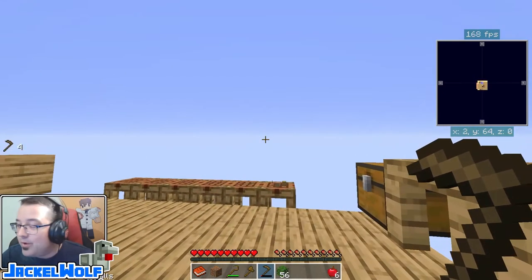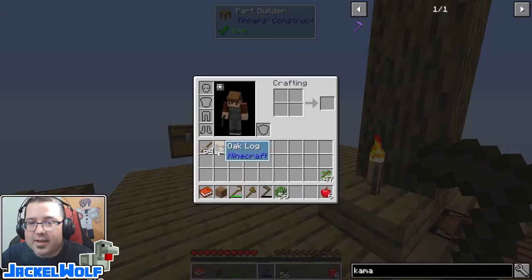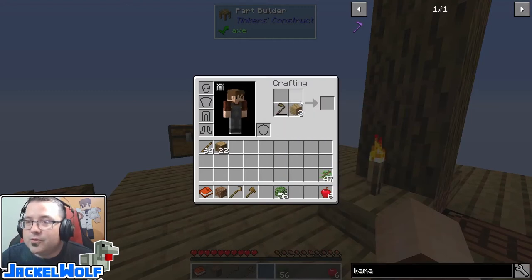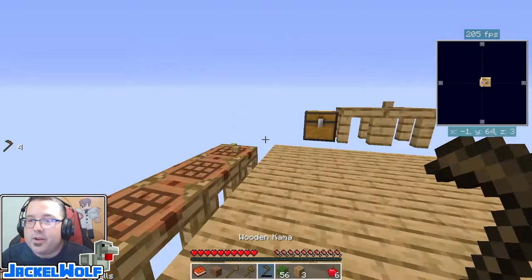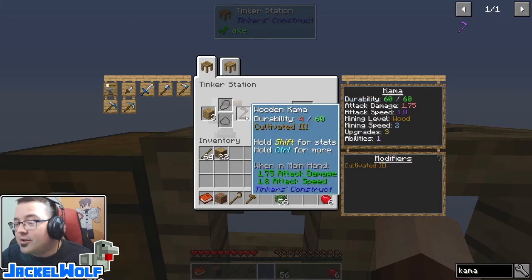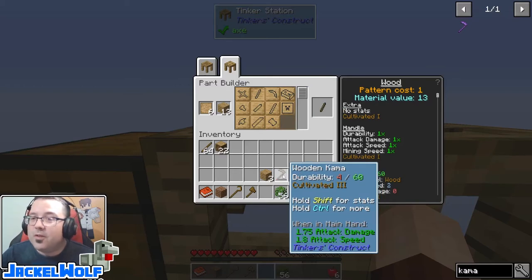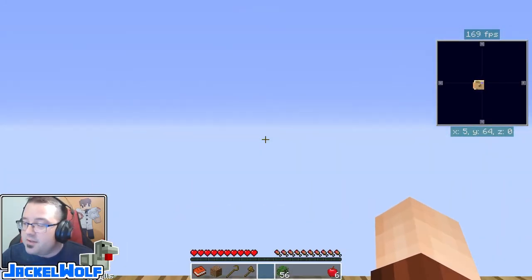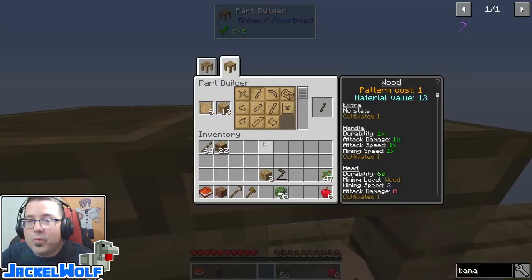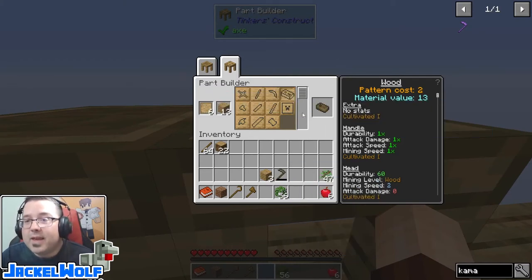This is a wooden tool, so you can see it breaks very easily. With a vanilla tool when it's broken we can put it in our crafting area with some planks and it repairs completely. This does not work with Tinker's tools — we can't use regular planks. What we have to do is go back to the Tinker station, put the tool in the tool slot, put the materials in the material slot, and repair it that way. But there is something better we can build in the part builder: a repair kit. If I'm way out on the platform with a wooden tool that breaks after two uses, I don't want to run back and forth.